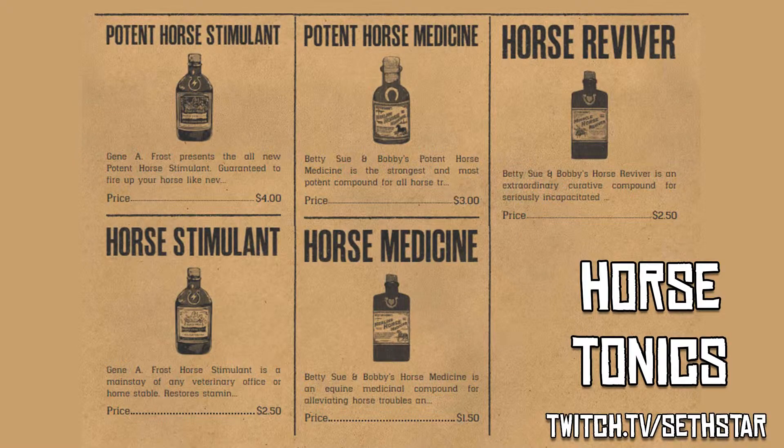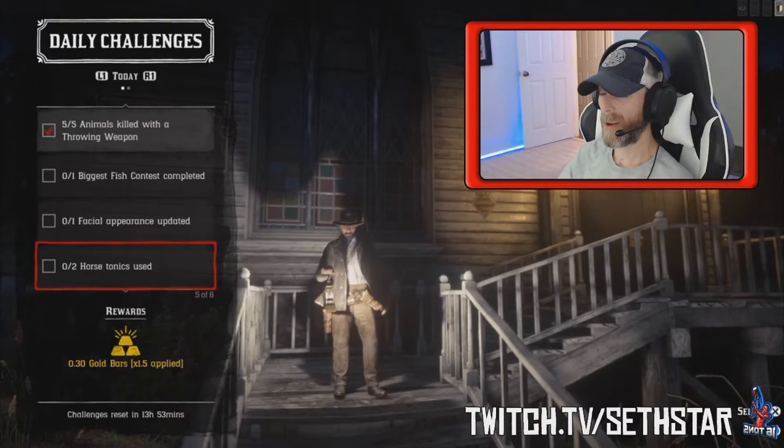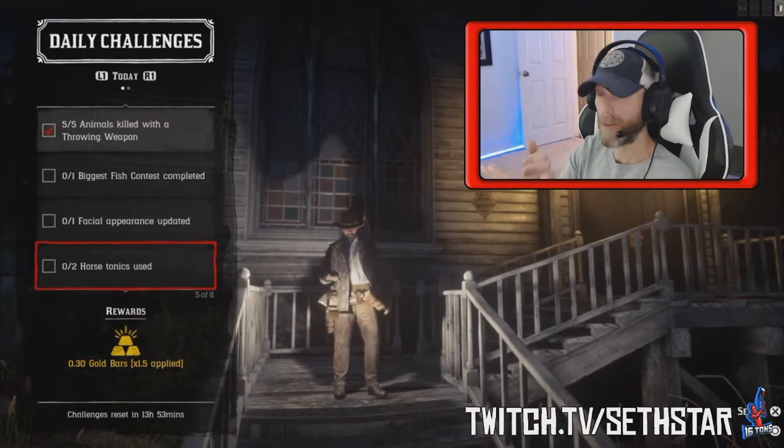Number 4: Horse tonics used — either handcrafted or purchased from the catalog. Just give your horse some medicine when you see his cores getting low, and if you find yourself on the run, just give him the lesner.